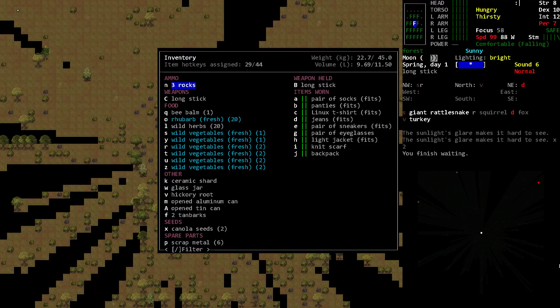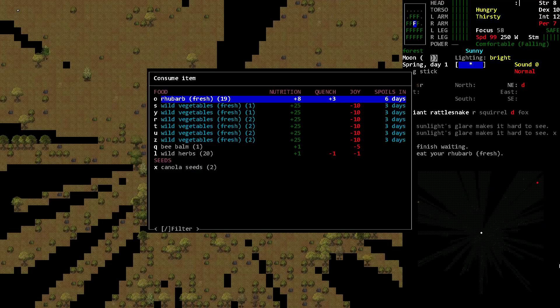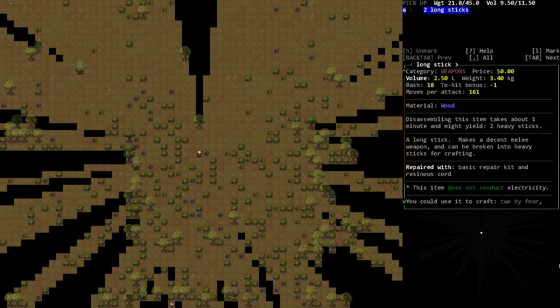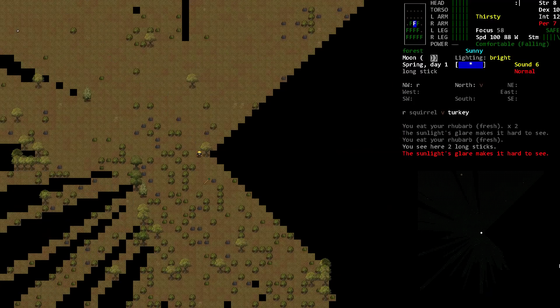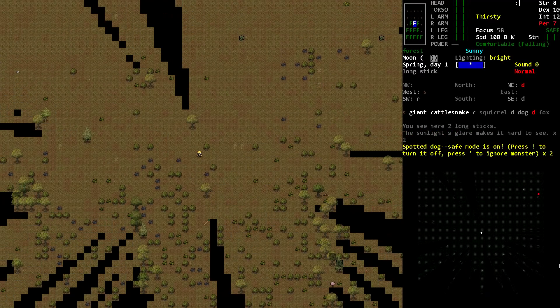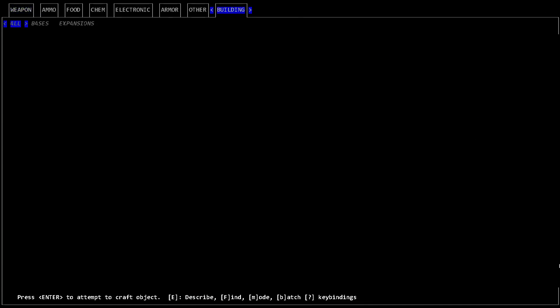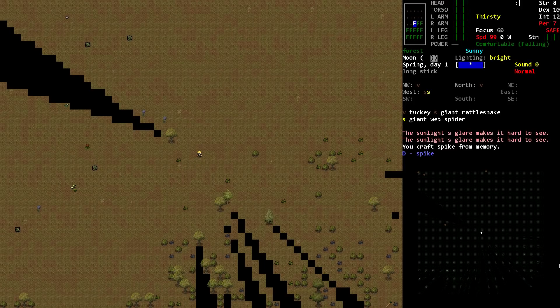We could smash more, but we'd just end up getting more long sticks. I could eat some of these herbs, though they don't bring a lot of joy. Rhubarb is actually totally neutral — I will eat that. Eating raw rhubarb is fine, and it even quenches my thirst a little. My perception is dropping but it's just the sun's glare — that's all it is. We can come back now that we've got these sticks and make some extra storage; we need some cloth or something. I might be able to craft in place — I can hammer a spike from the scrap metal. Excellent, we crafted that, which is wonderful!